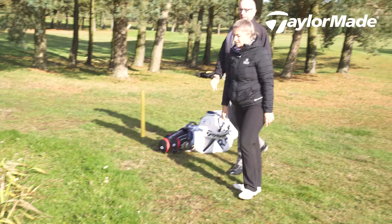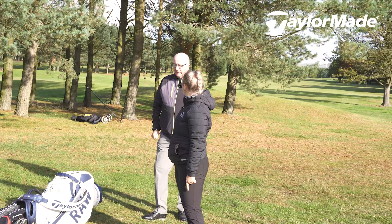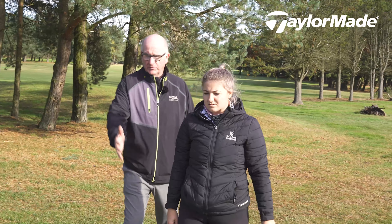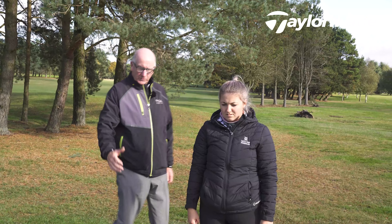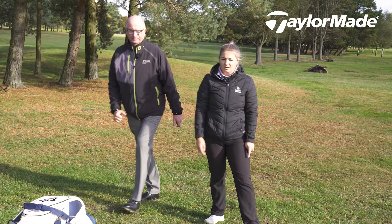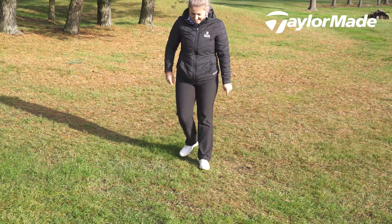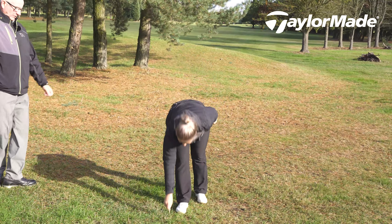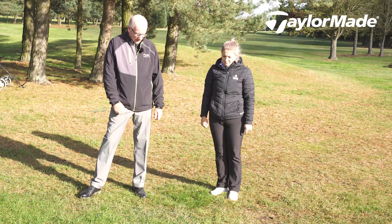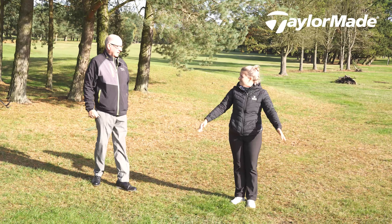As long as we're playing back over the penalty area, that's all we need to do, and you can come back as far as you want. You can drop it as near to the T-peg as you want, or you can come straight back on line with the flag, and once you've decided that you just put a T-peg down. I'm going to go back here where it's a bit flatter. Put your T-peg down and then you can drop the ball within a club length either side.